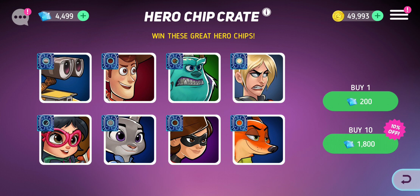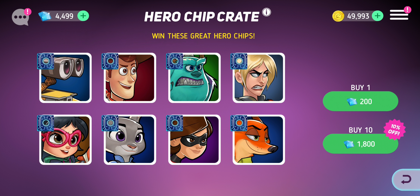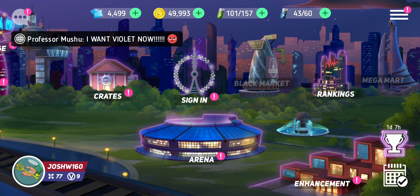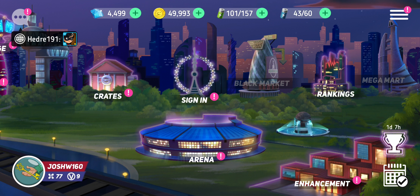When you open the hero chip crate you only get hero chips — no badges, no coins — so it's good value. If you are going to use your money on something, use it on the hero chip crate. I can't recommend spending your diamonds on anything else in the game. That's a quick tip on the daily routine for spending diamonds and what not to spend them on. Thanks for watching, stay tuned and subscribe for more.